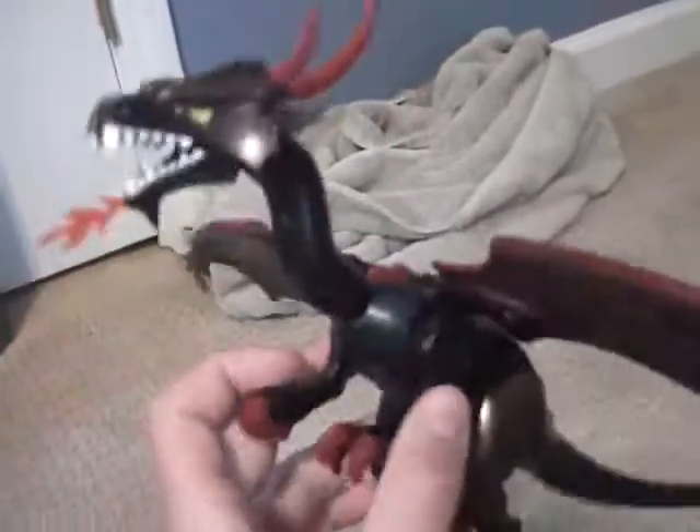Here's the set. It does not come with this base plate — I just put it on there so that it would look good. First off I'll start with the dragon. It's the black dragon with the red horns and red wings. It's very cool. It complements the red one very well.